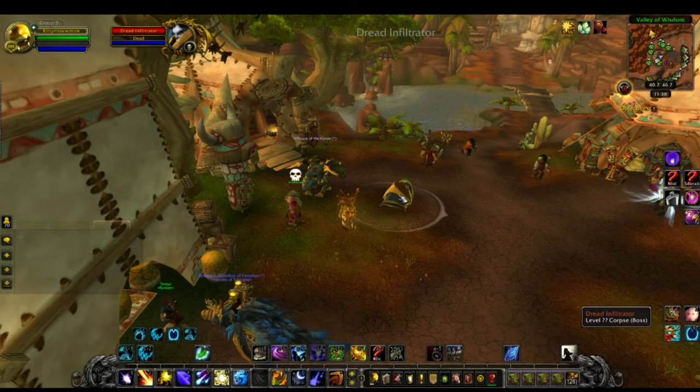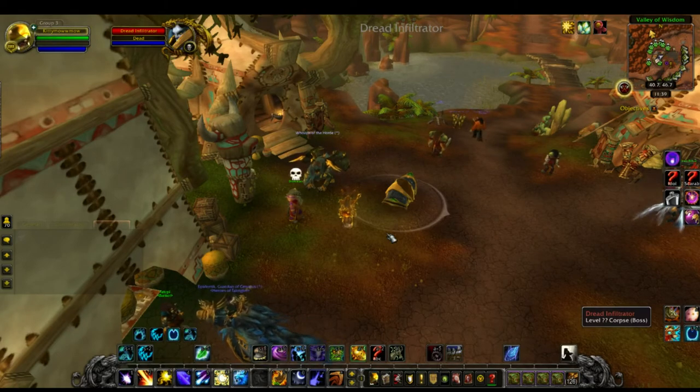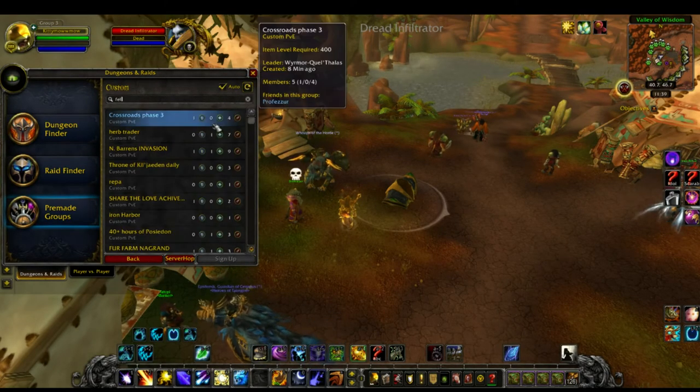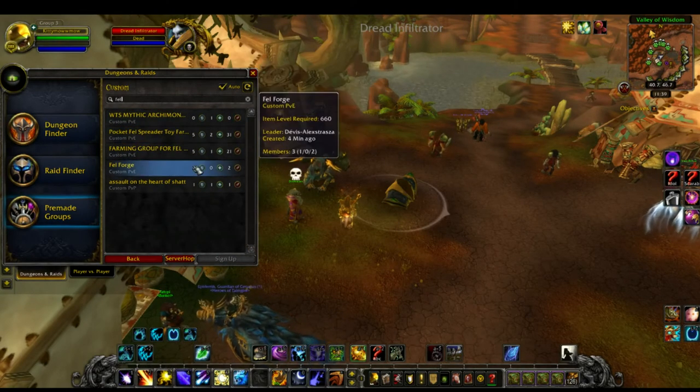The Dread Infiltrators have a respawn timer of about 15 to 30 minutes — sometimes up to an hour. You can see this one was just killed recently, so another one won't spawn for at least another 15 to 30 minutes. If you want, you can join a different group knowing this one just reset, or just keep refreshing and looking for groups that list one up — like "I just found one, come kill it."